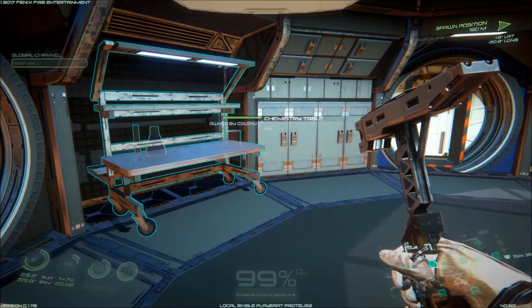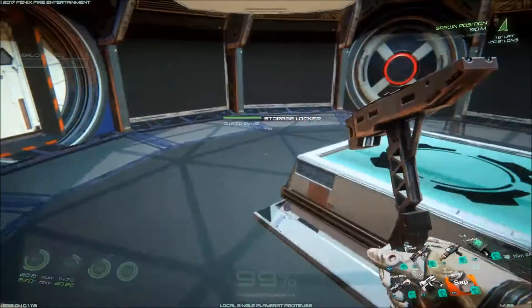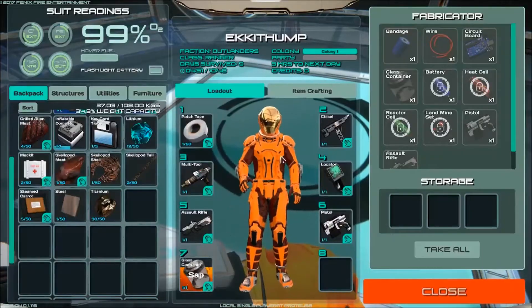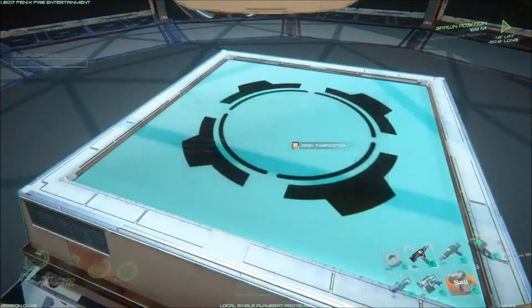Okay, so this episode we were going to go and have a look around Azeal. First of all, we're going to need to make some more containers to take some liquids with us, because I hear you need a lot of liquids. I guess there's no sources of them up there. So we need to see if we have any glass.